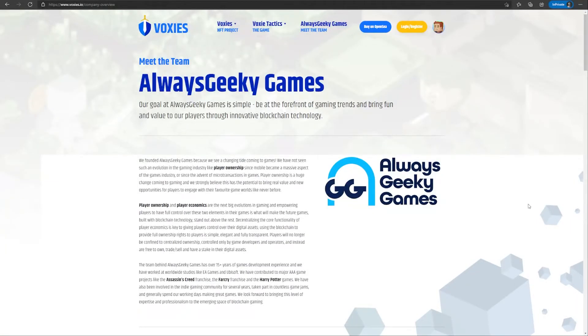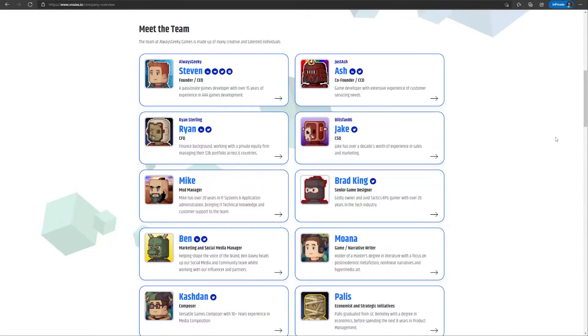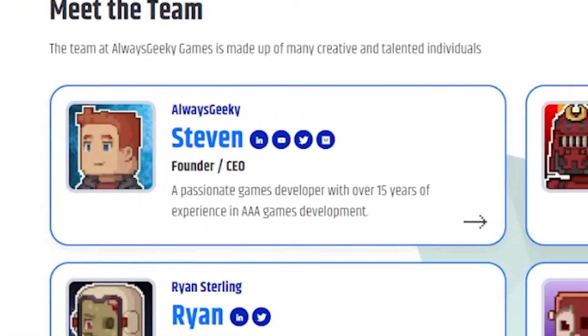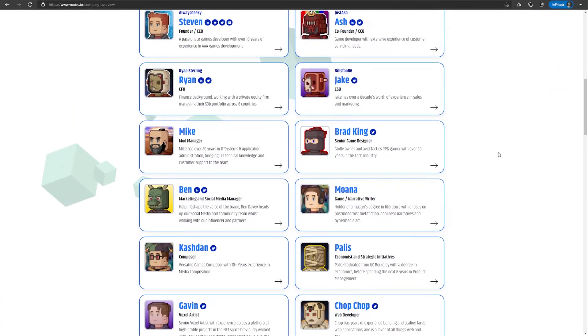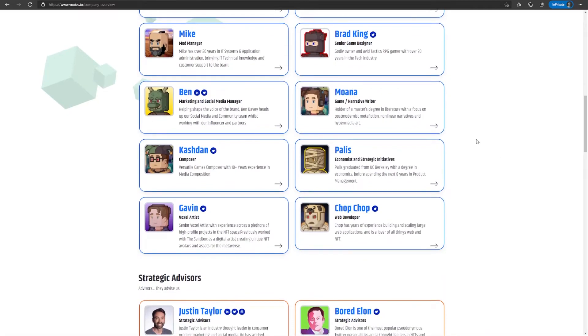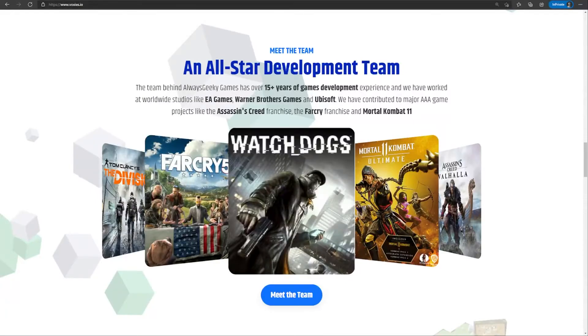Speaking of the devs, the team behind the game is Always Geeky Games. They claim to have over 15 years of experience in the gaming industry, with experience working on projects like Assassin's Creed and Far Cry. I checked out the CEO's LinkedIn profile — Stephen Ball — and it does show he worked at Ubisoft for over 9 years as a team lead. He also has over 5 years of experience working for EA as a software engineer. The team looks legit, and it's good to know the one leading the company already has extensive experience in the gaming industry.